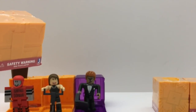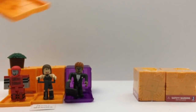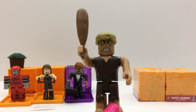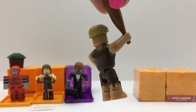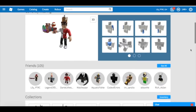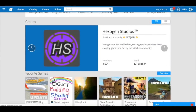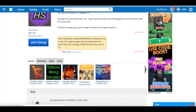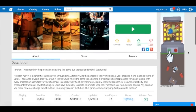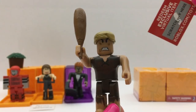Box number four. We don't have this one! This is the Hexagen Caveman, and it is from this game. And here is the code item.